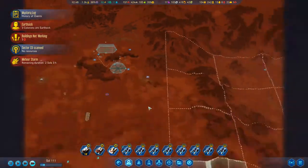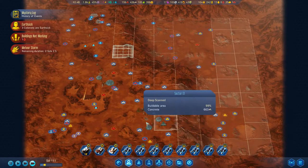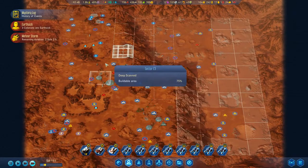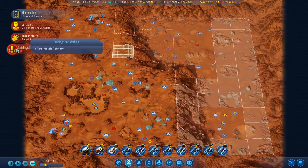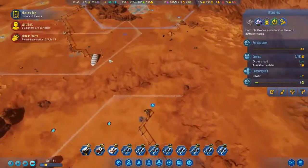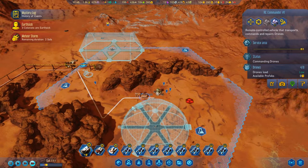We have a meteor storm too. Where is it? It's down here, so it will cross over into our territory — that's kind of crappy. Hopefully it doesn't do too much damage; we don't have the missile defense system, so we'll have to figure out how that will work.